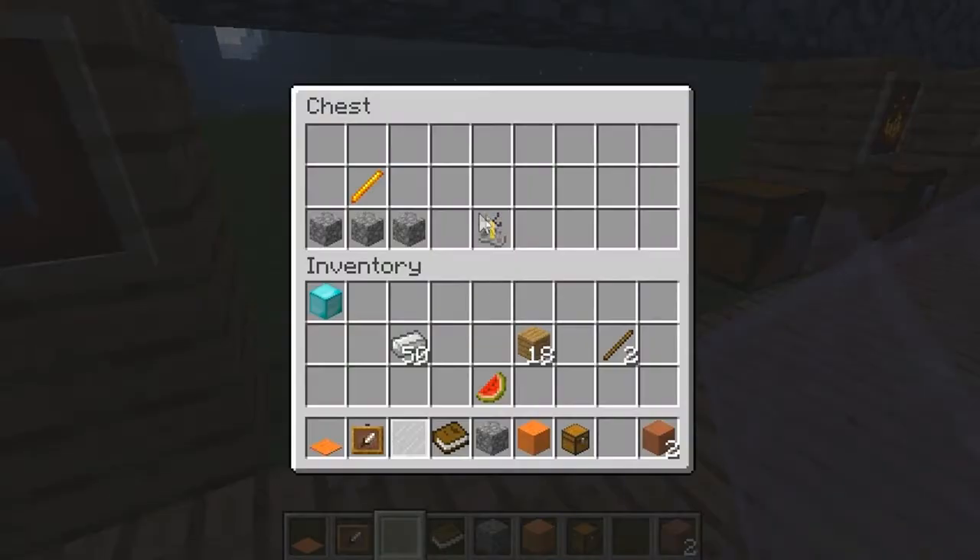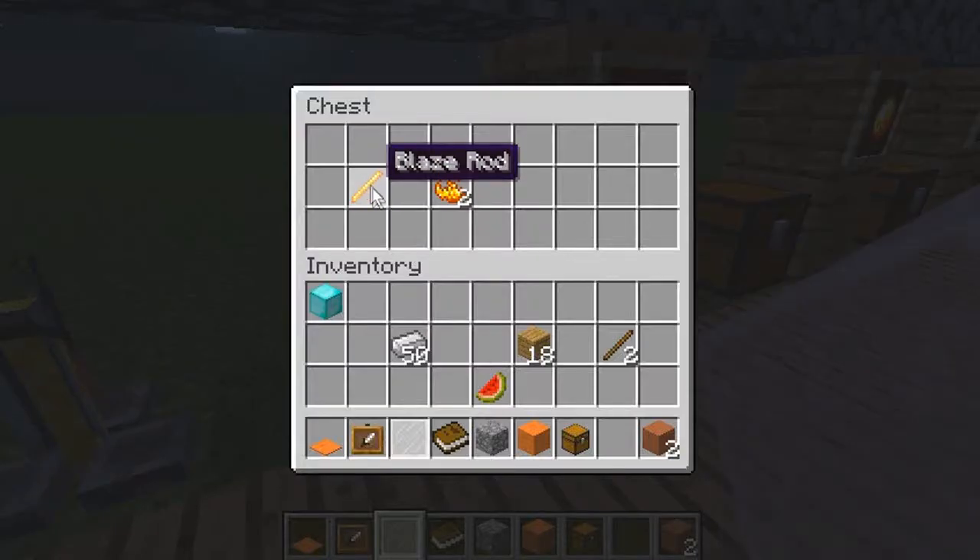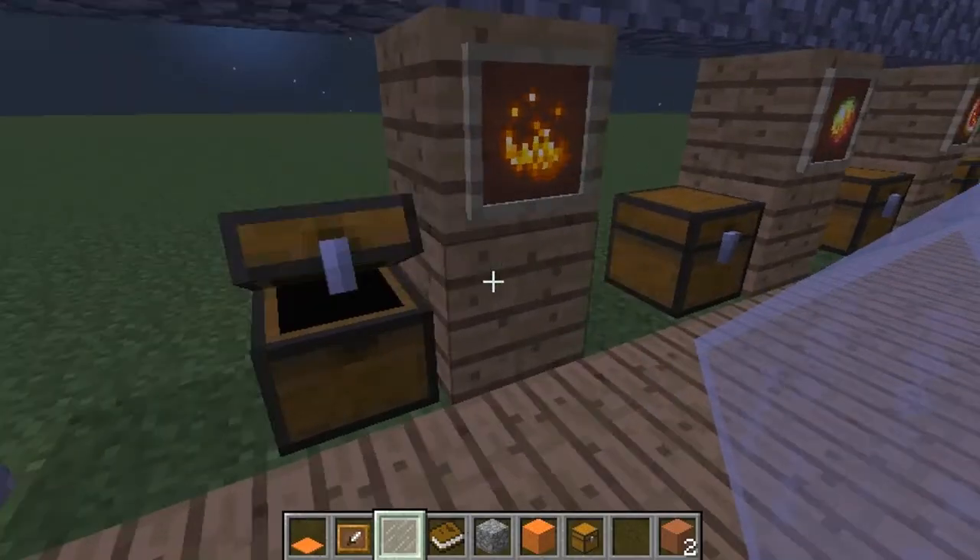Here we've got the actual brewing stand itself, which is 3 obsidian and 1 blaze rod. And blaze powder is just a blaze rod, and then you get 2 bits of powder like that.